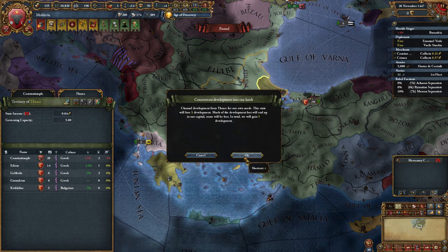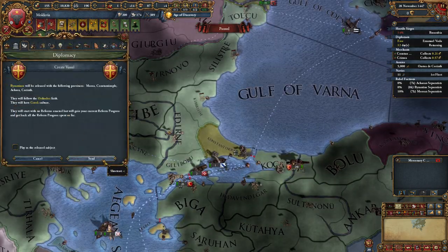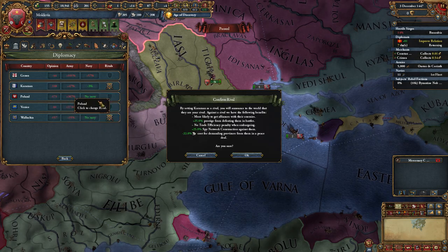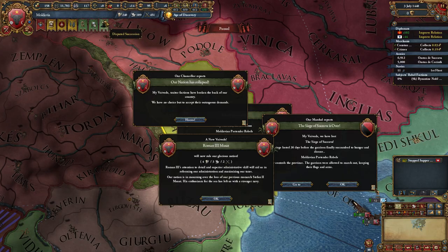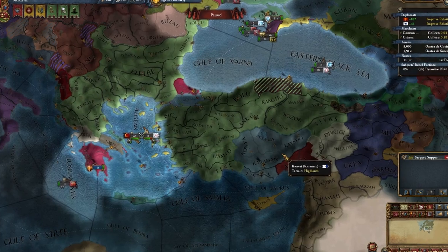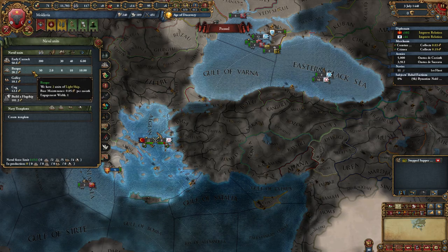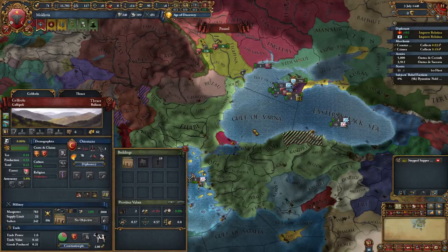I'll plunder Byzantium - it better go to our capital. Why is Greece so poor? We release the Byzantine vassal, which will probably be very disloyal. Our new rival may be the Ottoman Empire, and we want that. Karaman can also be our rival. The Ottoman Empire attacked Karaman - normally I would be very happy, but I don't have a fleet to destroy it. We need to build a heavy ship as soon as possible. We will not declare this war because it makes no sense.